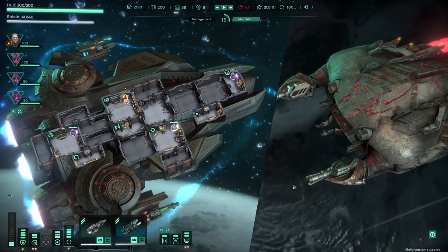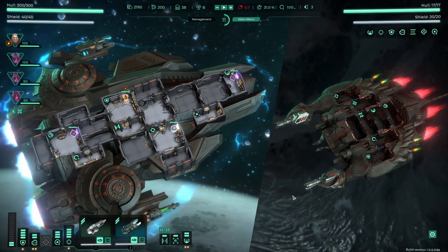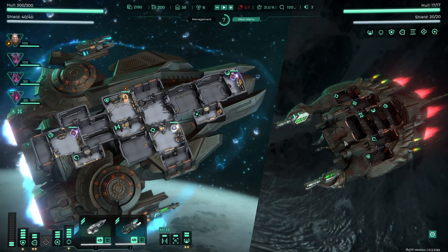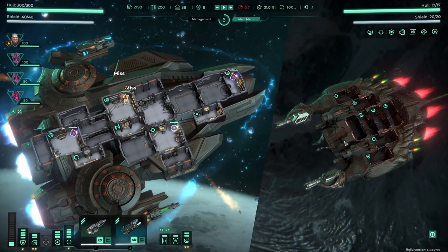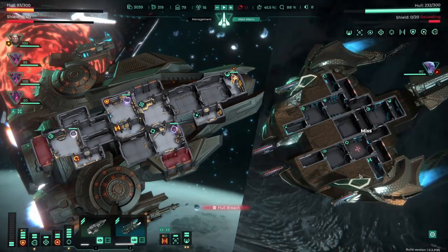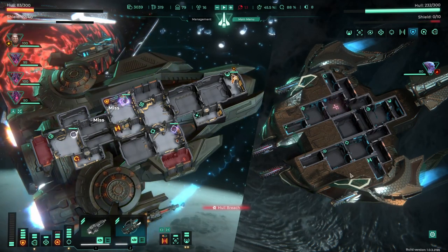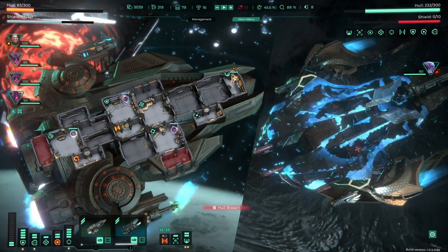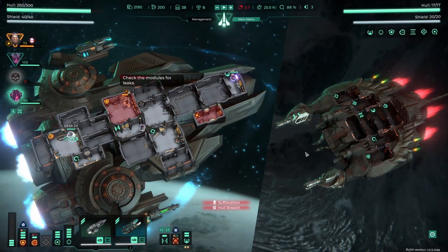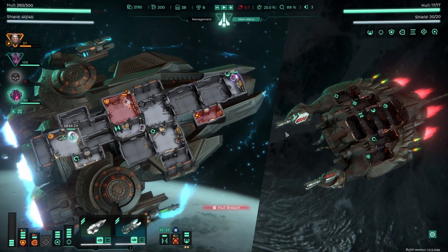A crew member with the pilot specialization will grant a 12% increased evasion when manning the bridge. Especially early in the run, the pilot will provide a good portion of our total evasion, making it extremely valuable. The pilot's two unique perks are Steady Hand and Natural Born Haze. Steady Hand increases our evasion even further as our ship takes damage, while Natural Born Haze reduces the hull damage taken by half, which is even better since it can prevent or at least delay getting down to a low hull.